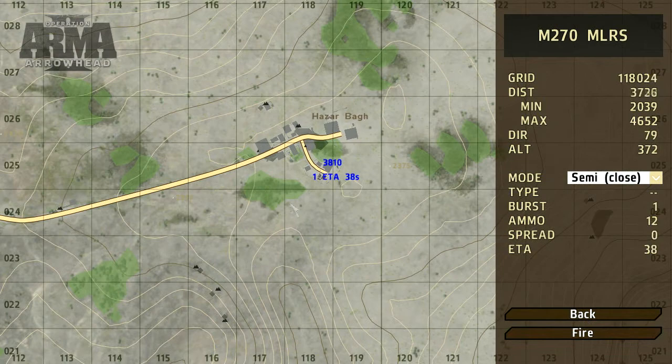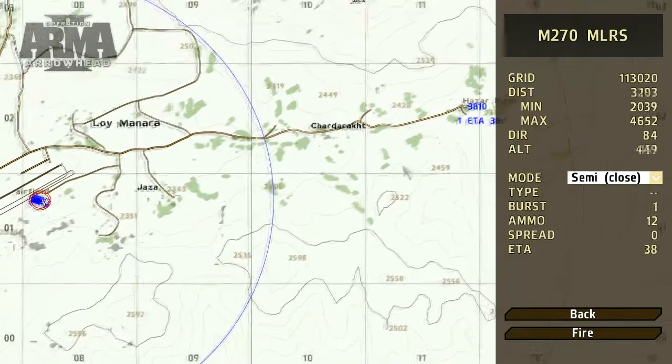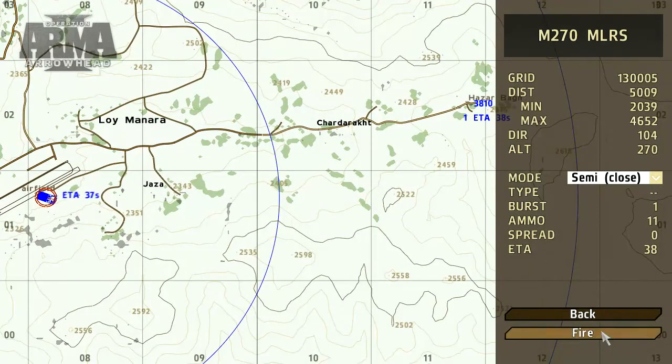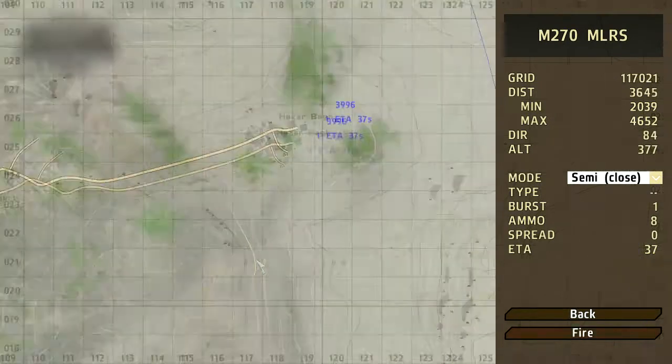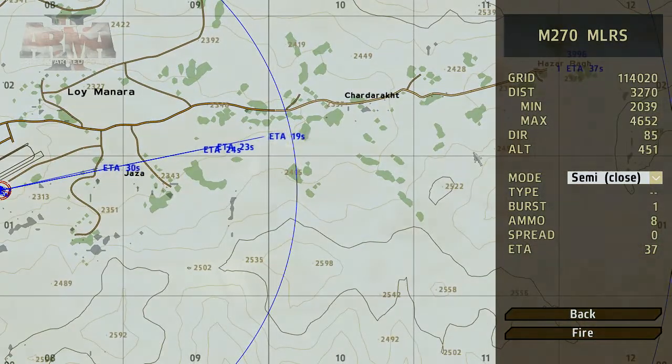Click on the map to select the coordinates and you'll be provided with some extra details, such as the estimated time to deliver the ordnance. Once you select the fire command, an approximation of the distance to target is displayed. Note, you can fire multiple rounds simultaneously and at different coordinates, giving you some flexible engagement options.